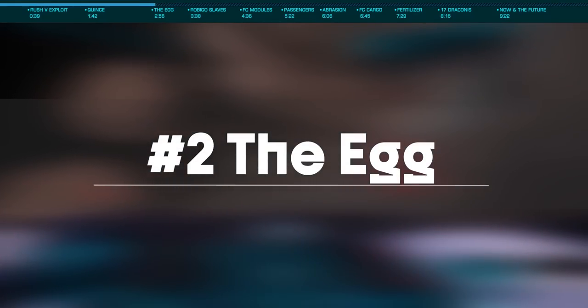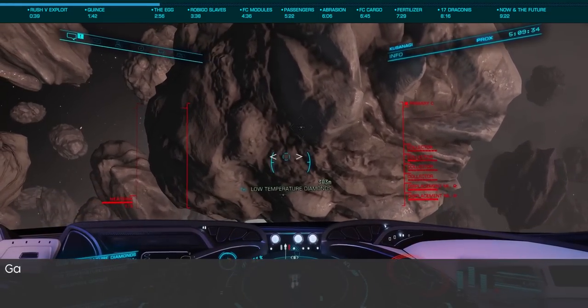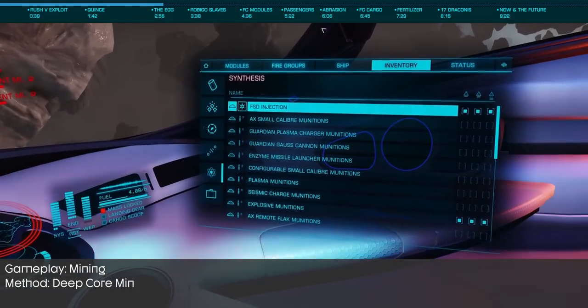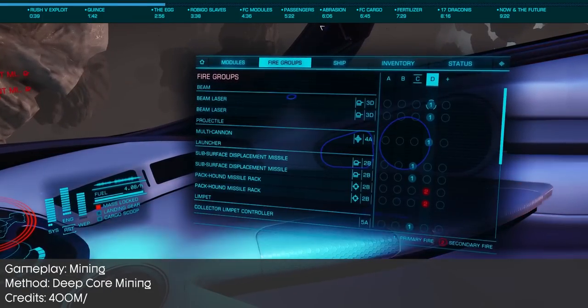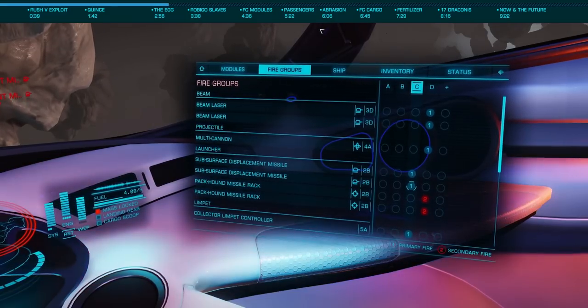Let's now jump to very recent history and talk about something I covered, but that only lasted briefly — the egg. The egg is the name of a very specific asteroid that has four low-temperature subsurface deposits. It was pretty easy to locate, once you had the method expertly explained to you.